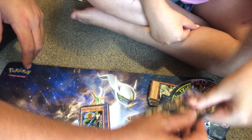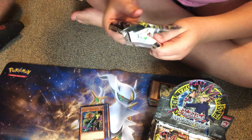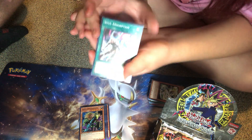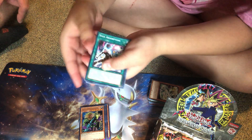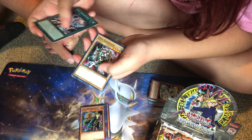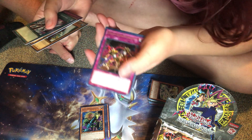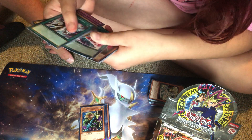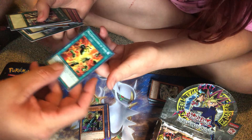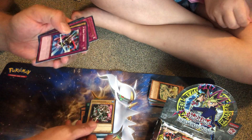Alright, next pack for you. Okay, so that looks like Soul Absorption — that card's ridiculous — Pot of Desires, Gigobyte, another A Hero Emerges, Swords of Revealing Light of Darkness, another Chain Disappearance, another Chaos, Granadora, Salvage, and Multiplication of Ants. I hate ants. I'd say definitely hold on to the Gigobyte — that's cool. A Hero Emerges is one of those cards that pops up once in a while to this day.